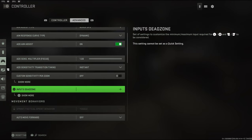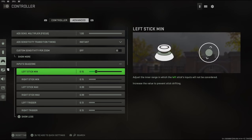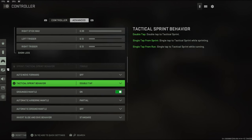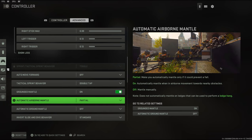For input dead zones, you have to change this based on your own controller — everybody's controller is not the same, so just mess around with it and see what you like. Go into custom games and test it out. You can copy down my settings if yours are a little different.